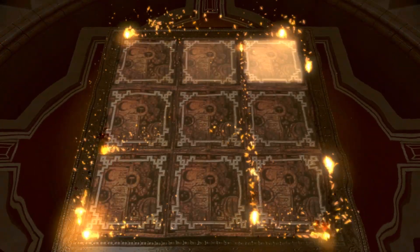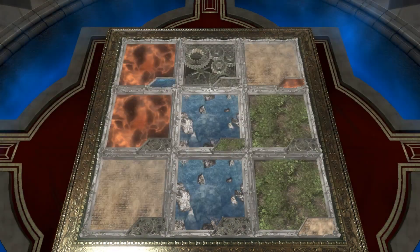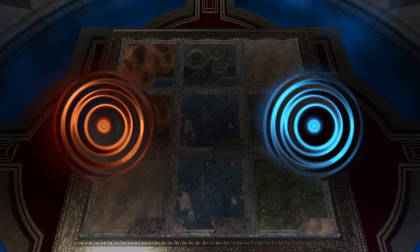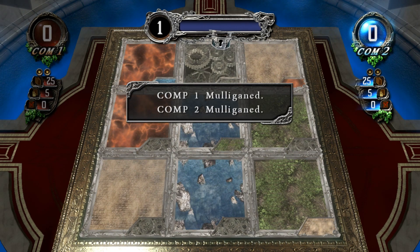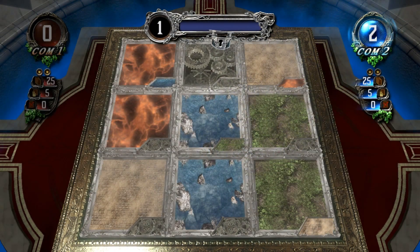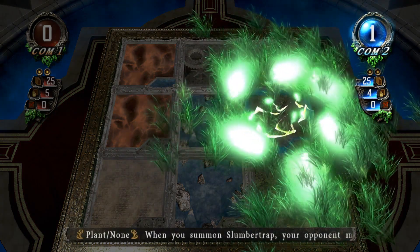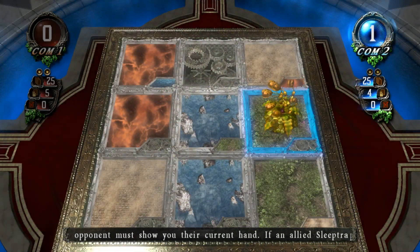Open field. First move — computer two. Draw card. Begin duel. Computer two uses mana charge, mana release, summon. Oh my, we have an early slumber trap.